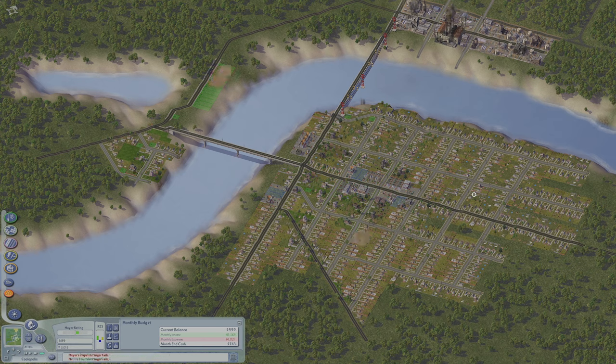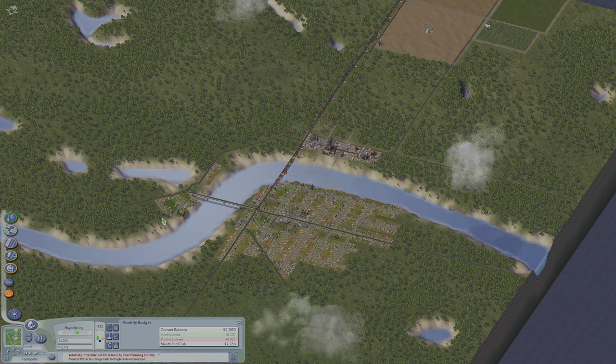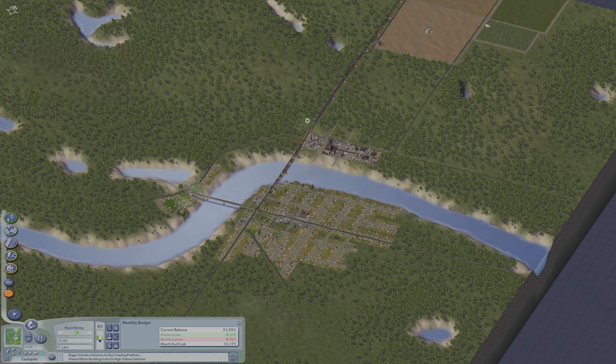And that had worked. I was finally back in the green, albeit making only about a hundred dollars a month. So I let the simulation run for a couple of months in-game time to make some money back. Not everybody in town is happy with me though, with headlines like 'Mayor's dispatch finger fails,' 'Total city infrastructure threatened by power funding scarcity,' and 'Mayor is a player — sims well watered.' So my citizens have enough water, just not enough power — or schools, for that matter.